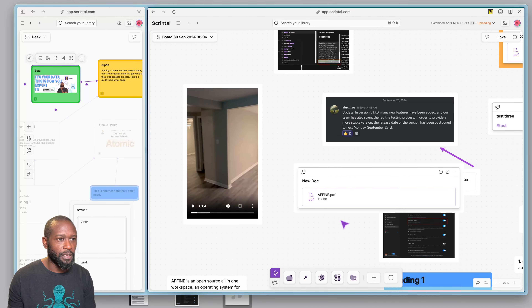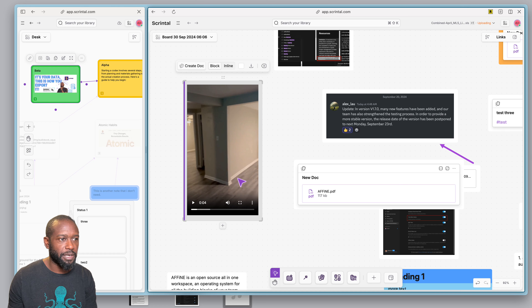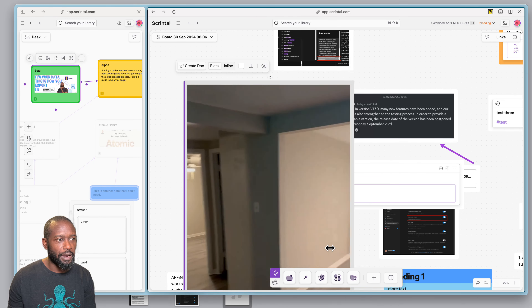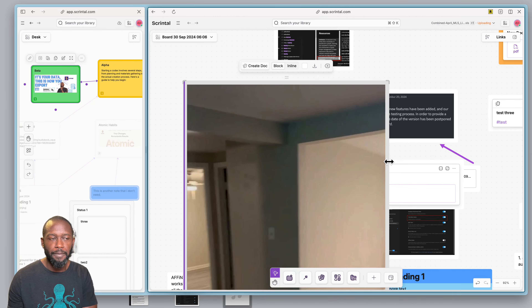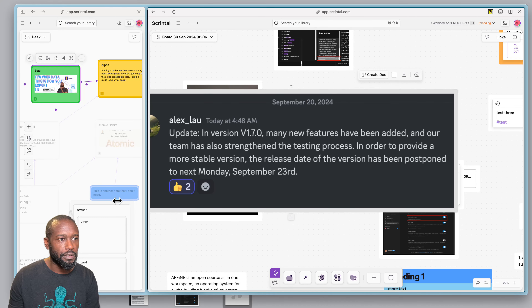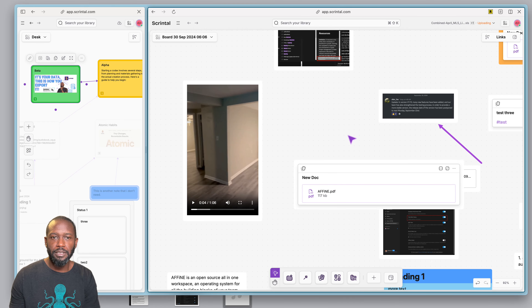I've noticed that they only resize with a lock on the aspect ratio — so whatever size the image, video, or object is in that block, it will maintain the aspect ratio when you increase it vertically or horizontally. As I increase the size, you can see it goes out with an even aspect ratio. If I try to go just horizontal, it still expands both horizontally and vertically in line with the object's shape.